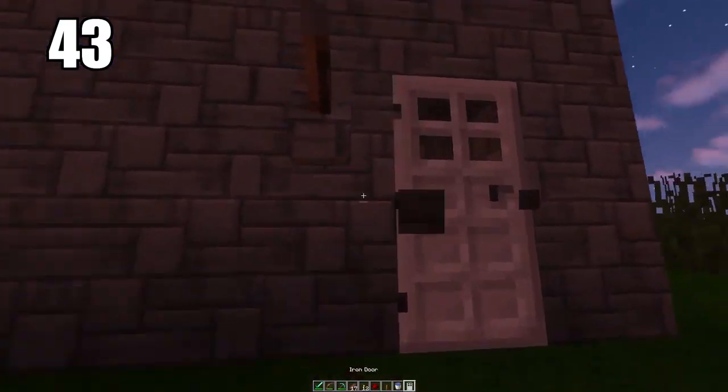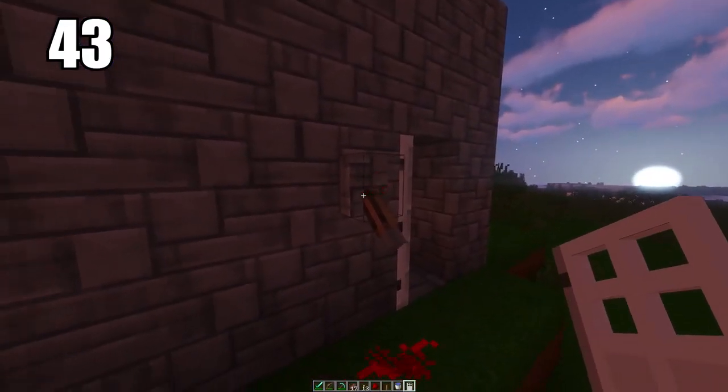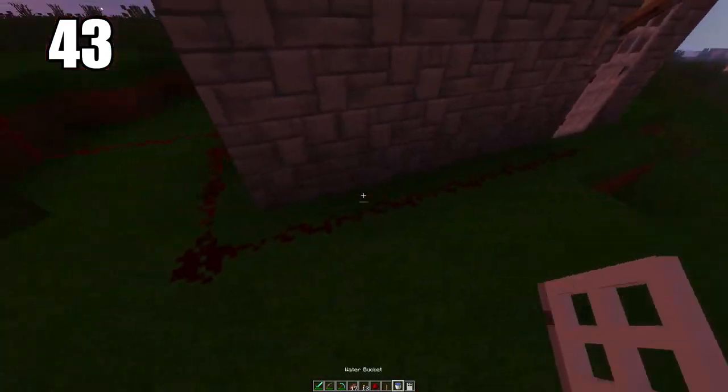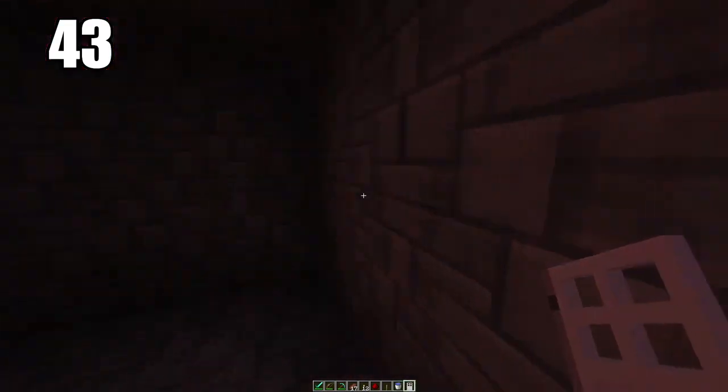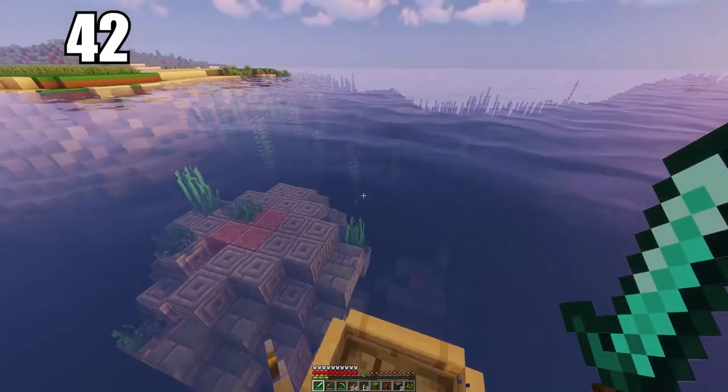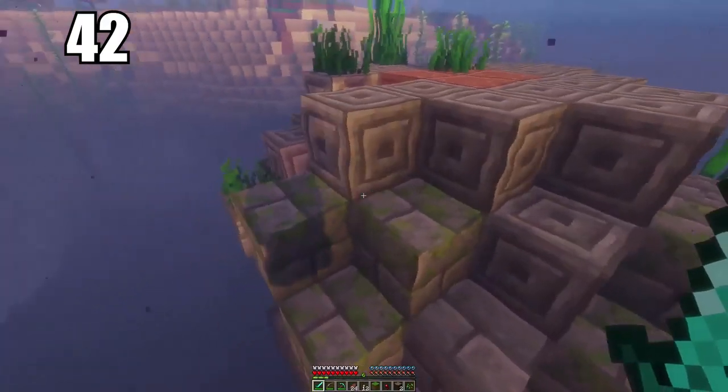Number 43 is using redstone to make safety doors. The best way to use your excess redstone is to make some kind of safe for your valuables, and make it so only an iron door will open it using redstone. You can place the lever wherever you want the trail to lead, making it a great way to hide all your valuables.